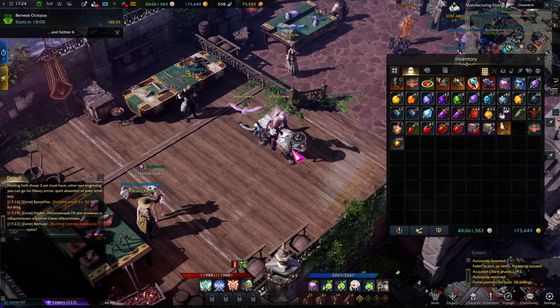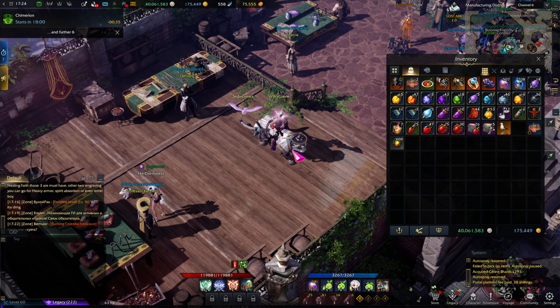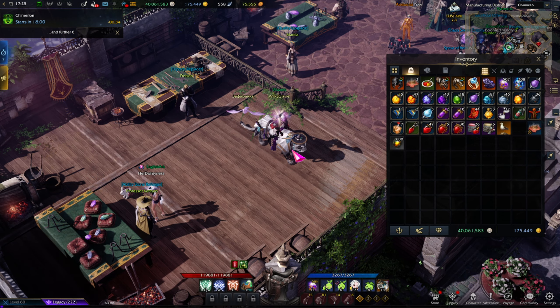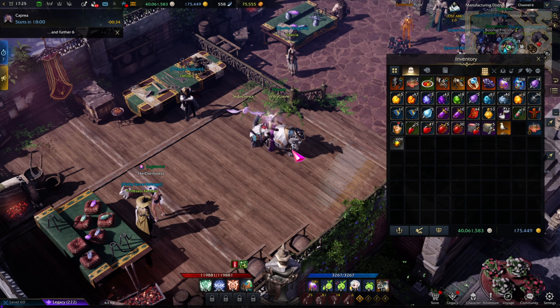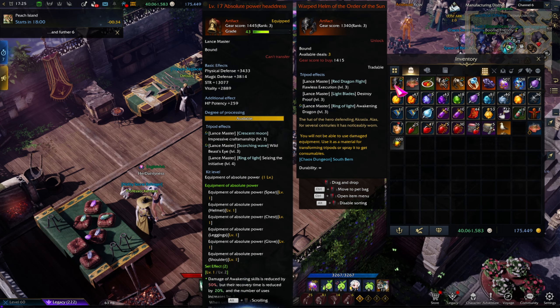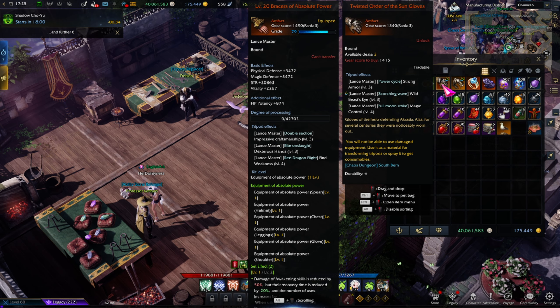So the TLDR of what I do post-chaos dungeon: merge your gems if you're in tier 2 or tier 3 content. Dismantle everything you don't need. Figure out if there are good tripod, stat, and engraving combinations on any pieces you find — I start with accessories and stones, filtering for good engraving combinations with a desired stat. Try to sell or use them yourself; if it's trash, dismantle it. For tripods, if you already have that tripod — like Awakening Dragon in my case — try to sell it for gold. Good tripods can sell for 200 to 500 gold depending on class popularity, tripod quality, and whether it's level 3 or level 4. Level 4 tripods are very valuable.